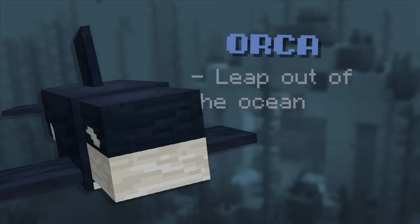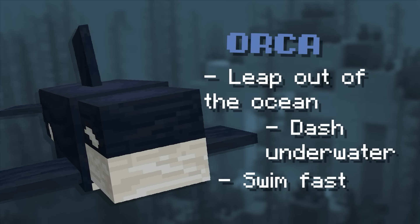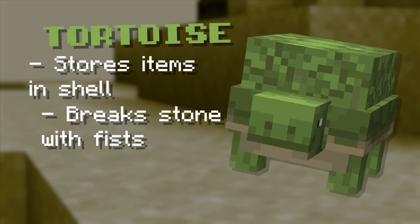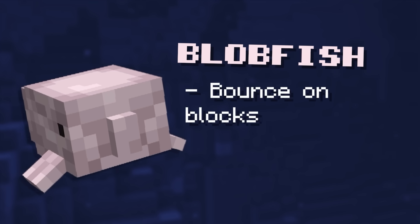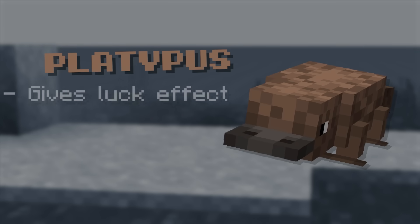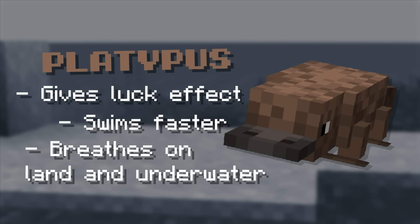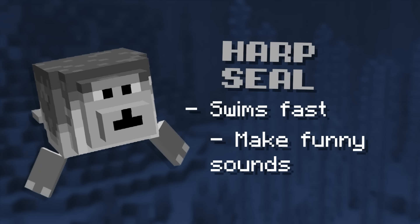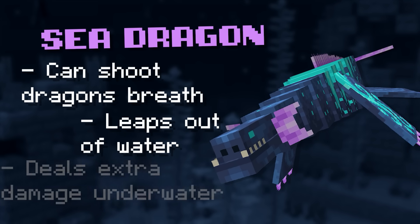This means I'd unlocked another group of brand new aquatic shapeshifts. The first was the orca, which lets me leap extremely high out of the ocean, dash while underwater, and swim extremely fast. Number two was the tortoise, which lets me store up to 9 items in my shell, break stone with my fists, and breathe underwater and on land. Number three was the blobfish, which lets me bounce on every block as if it's slime and breathe underwater. Number four was the platypus, which gives me the luck effect, lets me swim faster, and breathe both underwater and on land. Number five was the harp seal, which can swim extremely fast and make funny sounds. And number six was the sea dragon, which can shoot dragon's breath, leap out of the water, and deal extra damage underwater.